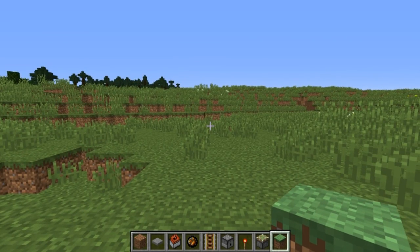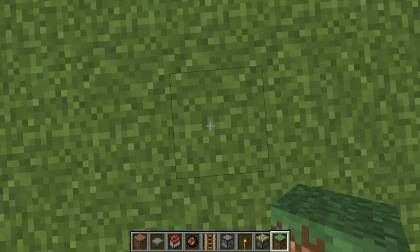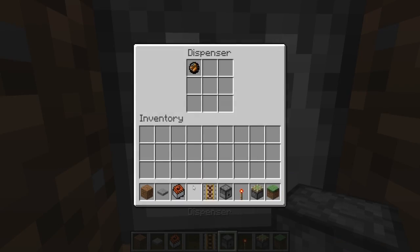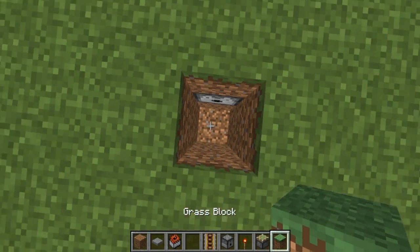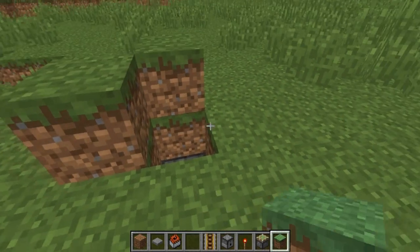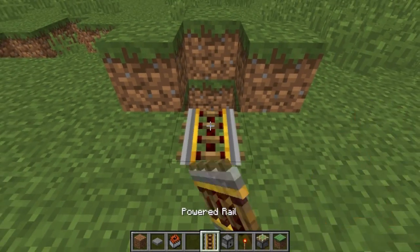You can make a super simple land mine by doing the following. Dig down three blocks, then the block in front of you. Place down a dispenser with a fire charge inside of it, and come back up to the surface. Place down a block, then three blocks like that, and then place your rail down.